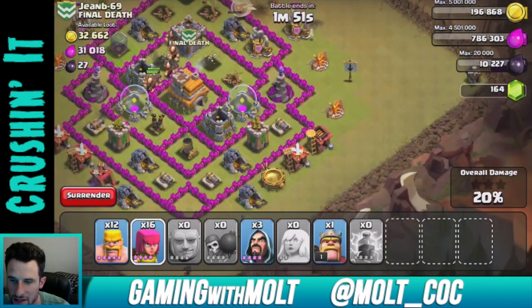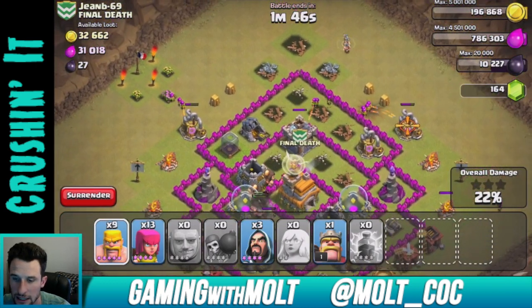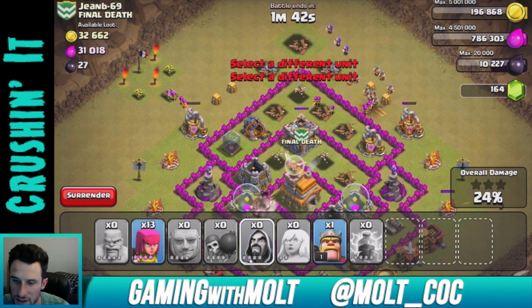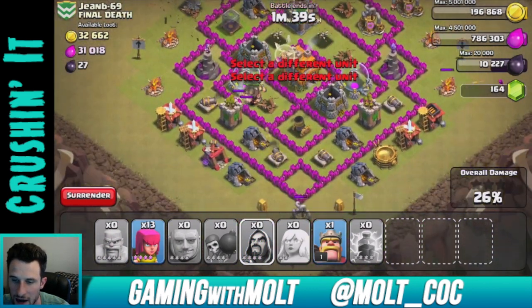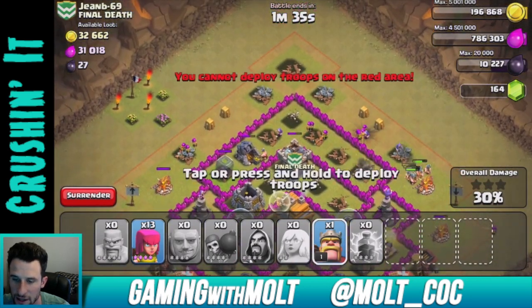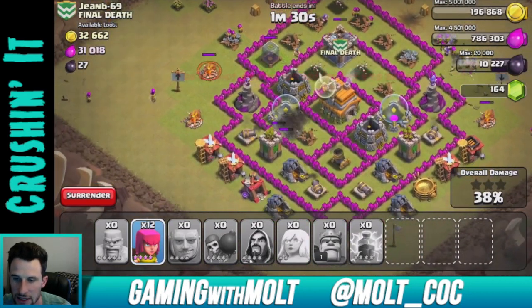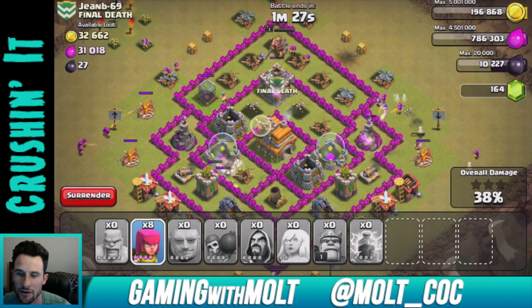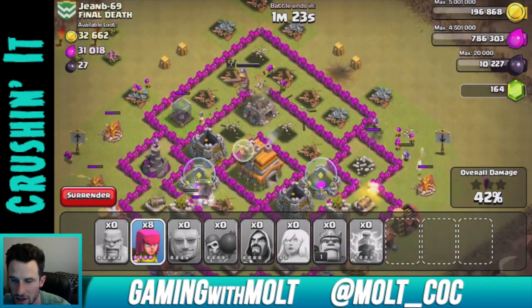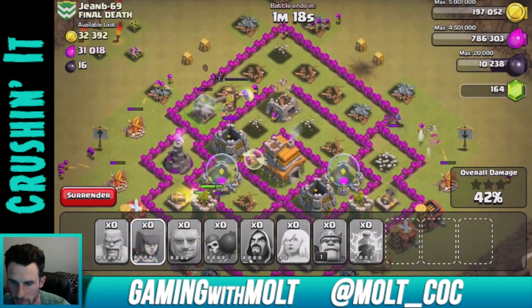Giants are working their way in. We can drop down some of our other troops around the corner and pick off some of these buildings — go to every corner and pick off the builder's huts. Let's drop off some wizards, hopefully getting into the center. Our healer is still up, so we're doing good. Let's get our Barbarian King into the clan castle — perfect, that's exactly where he's going. We're at 38% right now.